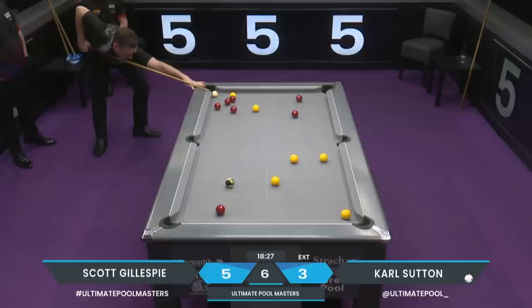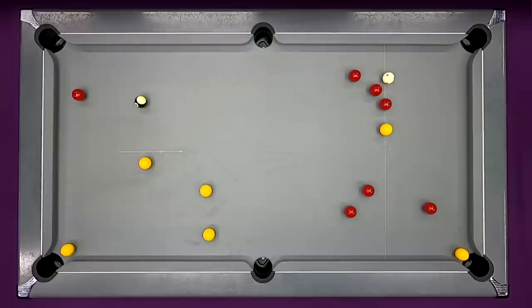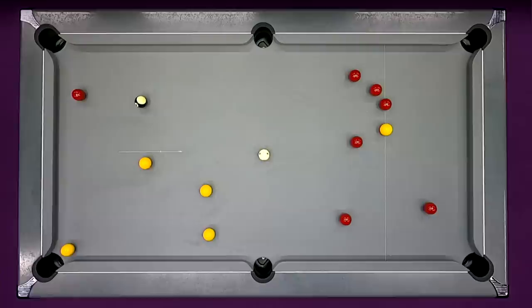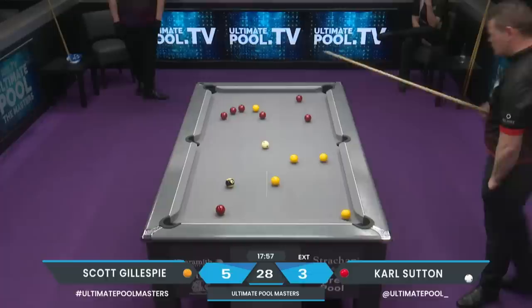I think Karl's got away with it here. I'm not sure whether he can just nip enough of this yellow. If he can, it's looking ominous. It's a really difficult opening shot for Karl Sutton — and he can get to it. That's not ideal though. That's a sloppy one. They'll want that back. He's still okay, but he's now got work to do to get back on that yellow.